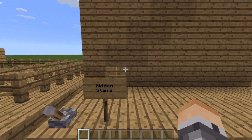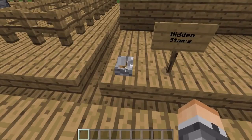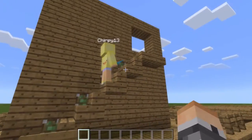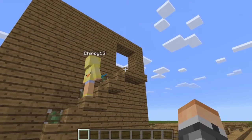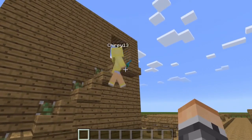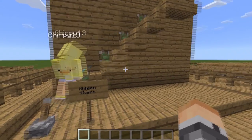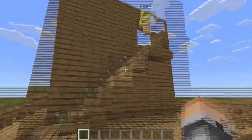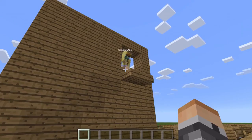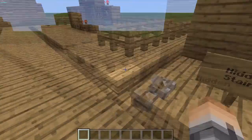This one is the one that I like, called Hidden Stairs. It's really cool. Press the lever and stairs pop out. You can go up to the top. Tribby 13 had a bit of trouble walking upstairs, but she went up. You just close it and you'll be able to get to places your friends are never able to get to — if they don't see the lever, you have to cover that up.